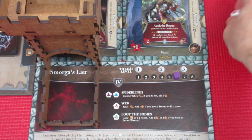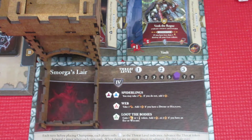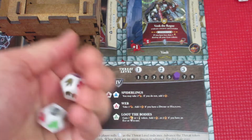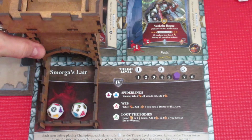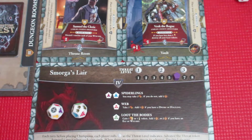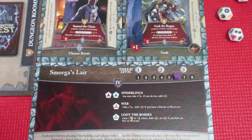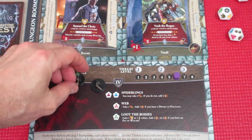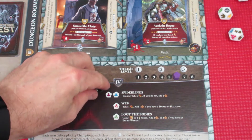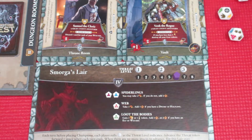Here we are at the beginning of turn 6. We have to roll 2 dice - next turn we're going to be rolling 3, so it's going to get pretty nasty. We do not have Bree with us, so we cannot re-roll any of these. It looks like we're getting 1 hit against the town right off the bat and 2 marauding monsters. It could be worse. We're going to get 2 marauding monsters and 1 hit against the town, so I'm going to put these at the corner of the board.